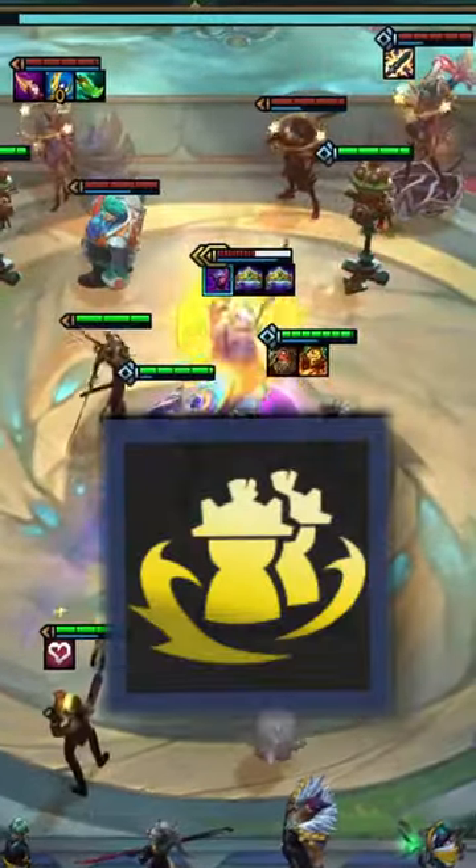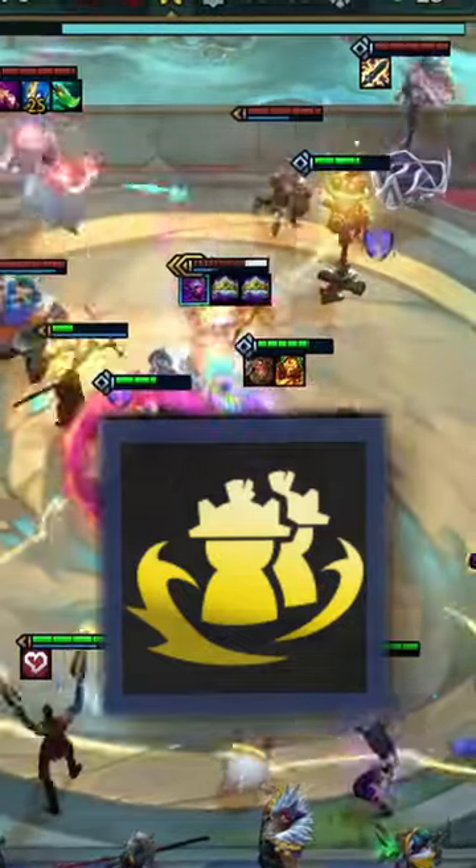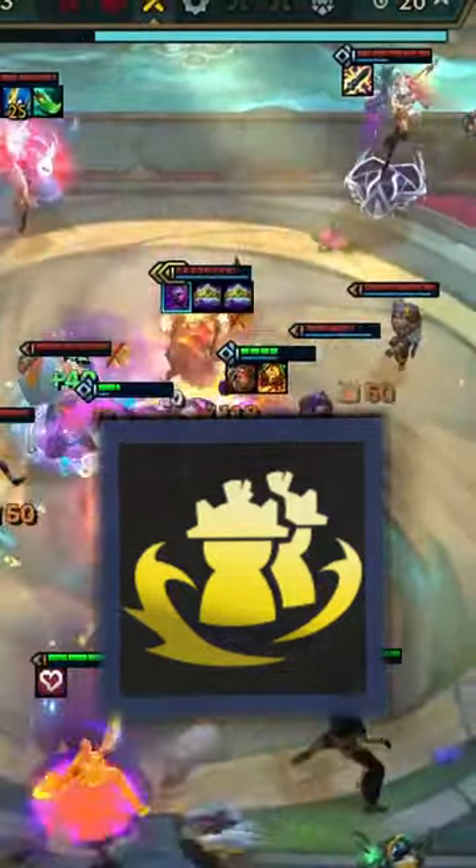First up, let's take a look at the Augment Crash Test Dummies. This is a new Augment added in Set 10 that grants you two target dummies that crash into the enemy team at the start of combat.